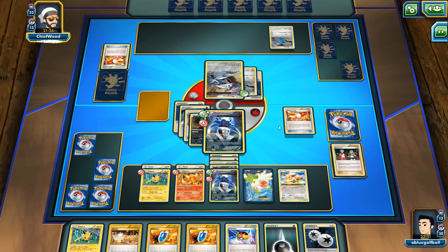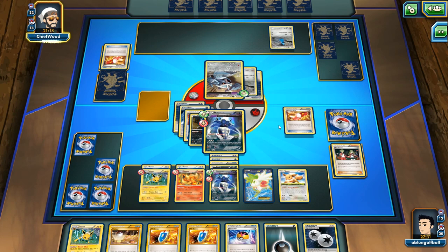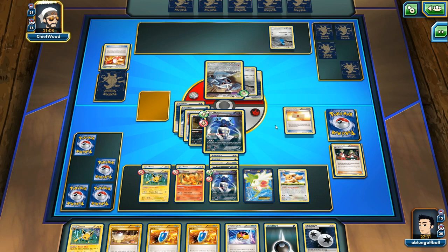I definitely want to play the Level Ball and get another Inkay going. As of right now, we could definitely go for an Ace Trainer. If my opponent knocks out the Malamar, we can do Ace Trainer again — put my opponent down to three, we'll be at six, and have more options. Certainly a route we can take. We'll be hitting for 120. We see Roller Skates — my opponent will definitely be able to knock out the Malamar. Right now at five cards with no Muscle Band.